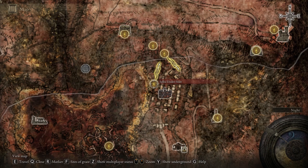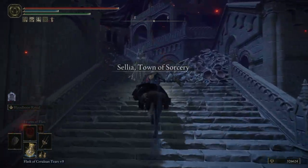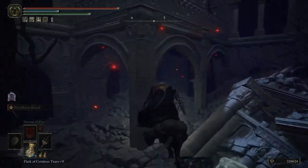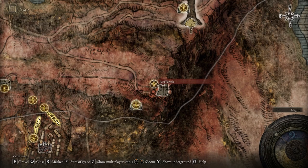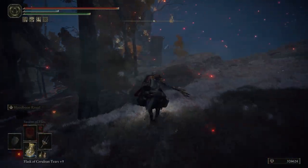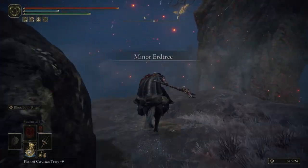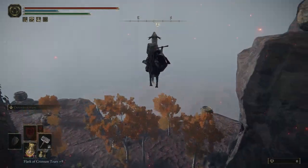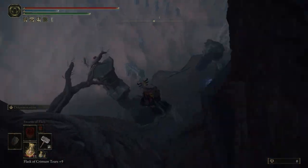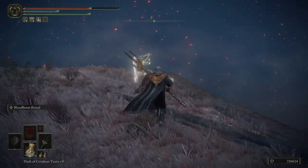The next location you will find a painting will be in the town of Sellia in Caelid. Following the path from the Sellia Under-Stair Site of Grace, you will find the Red Main Painting. The painter for this painting is in a rather elusive location and can be accessed easiest by traveling to the Fort Faroth Grace Site as shown. You will either need to complete the platforming puzzle to get down, or you can simply cheese the platforming by jumping in the Spirit Spring at the very edge and falling all the way down, as you take no fall damage from a jump in the spring.